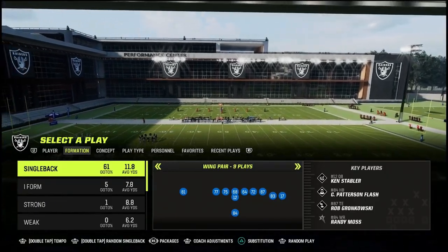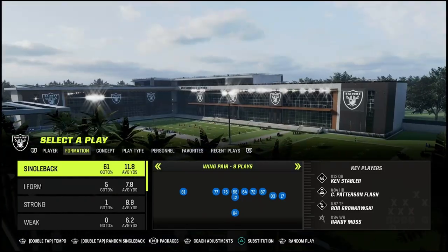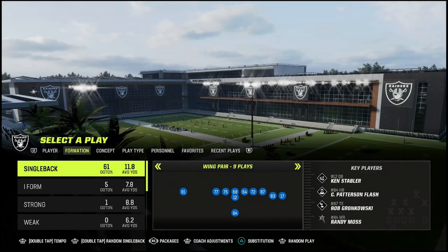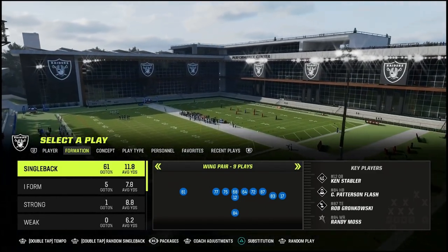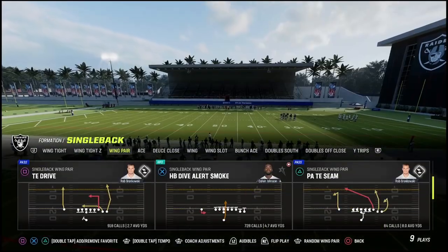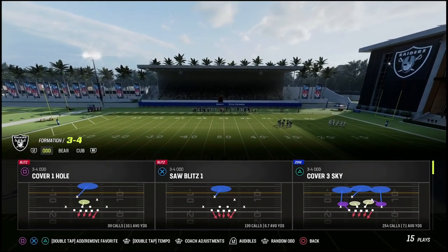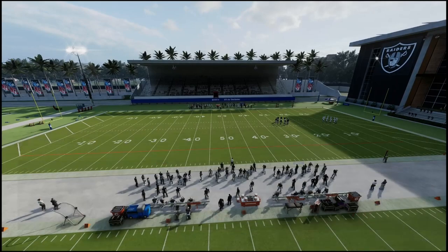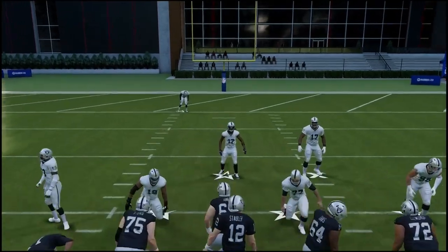Yo, what up, Hollywood Texas back with another video. Coming at y'all with my favorite goal line play. This is in the Wing Pair formation and the name of the play is TE Drive. We'll put some standard Cover 1 defense on and we are going to respot the ball.